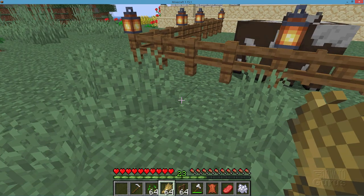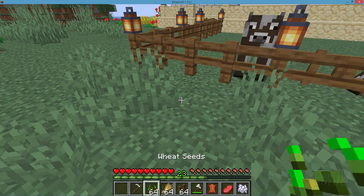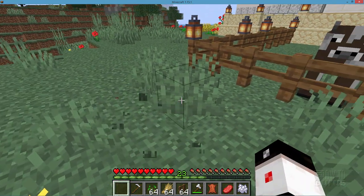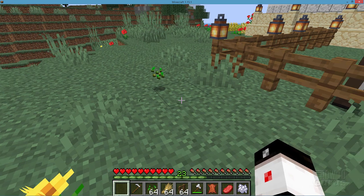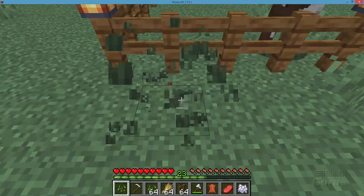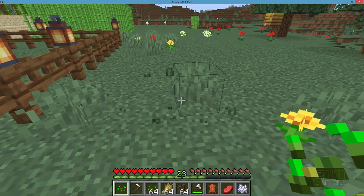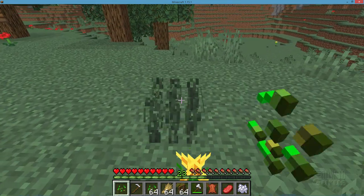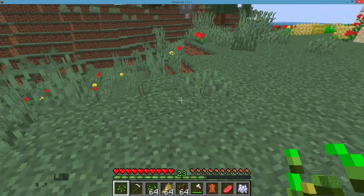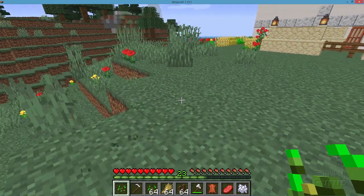To get wheat, all you need to do is get some wheat seeds. Just find some grass like this and begin banging on the grass, and pretty soon you'll get some seeds pop up. It doesn't happen all the time, but happens fairly regularly. Pretty quickly you'll get some seeds down here. Just hit a bunch of this grass and you'll find your seeds.